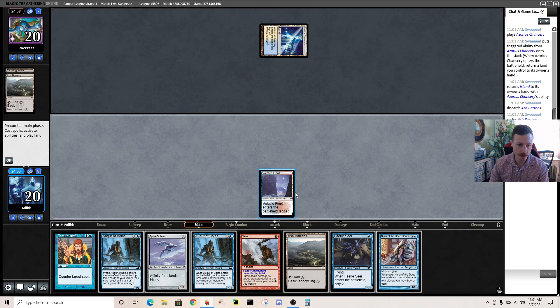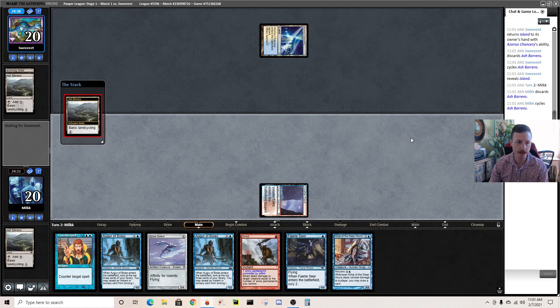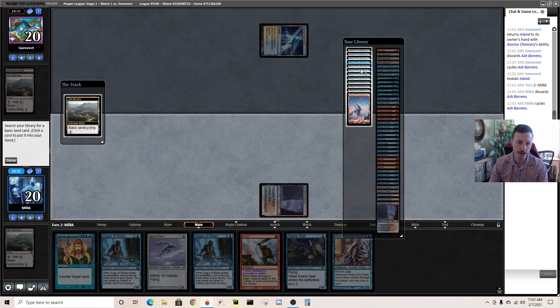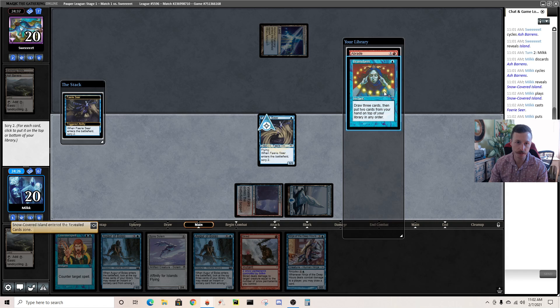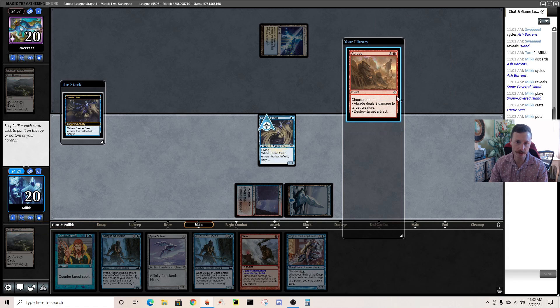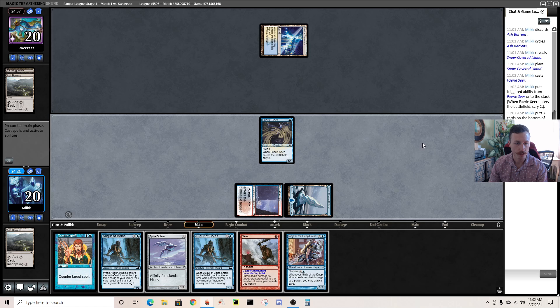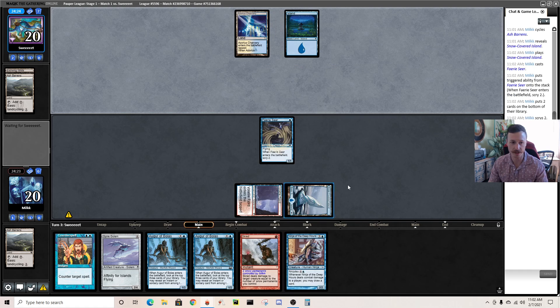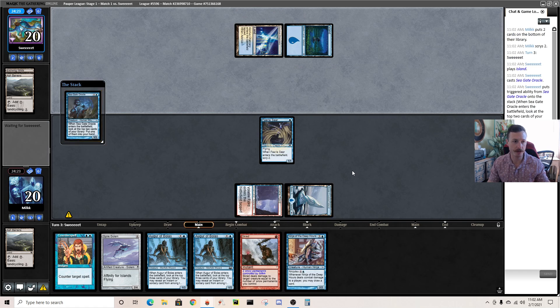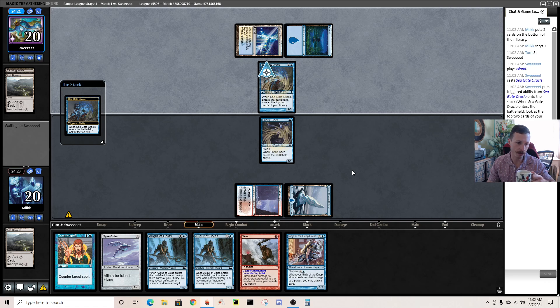I need to get an actual Island so I can play Faeries and set up Ninja for next turn. Just looking for lands, going to jam Ninja next turn and hope they don't have a good draw. There's nothing really I can do — I don't want to just leave up Counterspell with a 1/1. I need to get Ninja going, so it's not a turn-two Ninja but it'll be a turn-three Ninja.